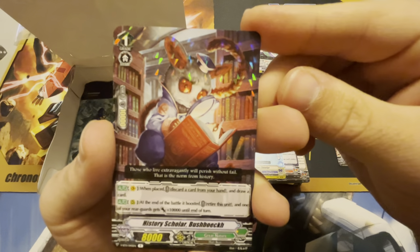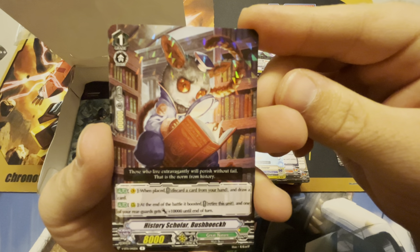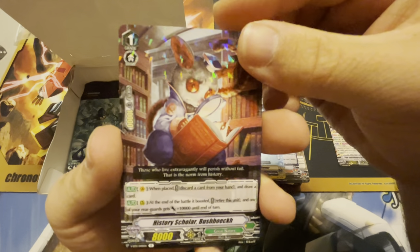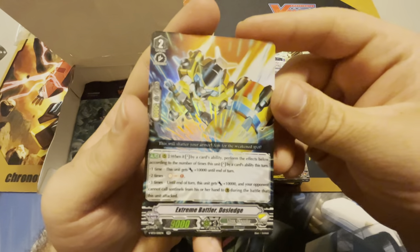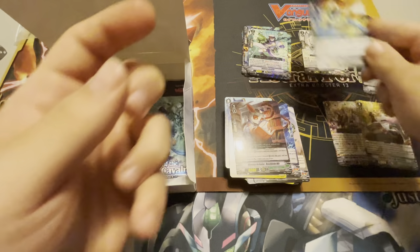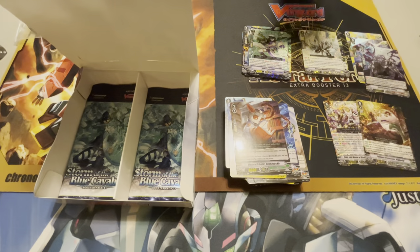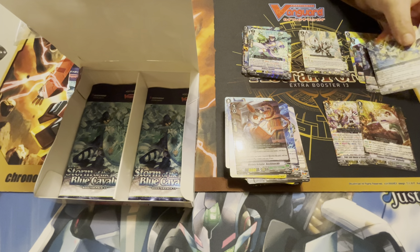Our rare in the pack is going to be History Scholar Booshy Road. And hey, we got a double rare — Extreme Battler Dossledge. He's going to be hammer timing very soon. These Extreme Battlers as a whole are so cool. Yeah, we need more Blaus and more Extreme Battlers ASAP. Oh, I just bumped the whole camera because I'm a professional.